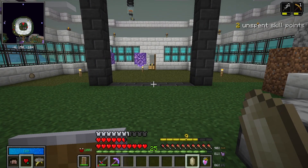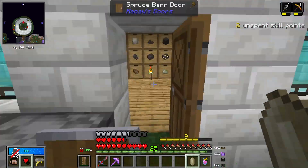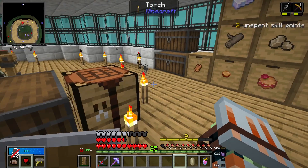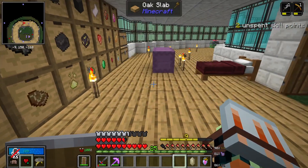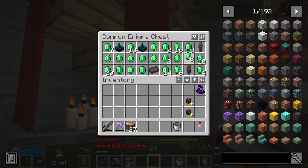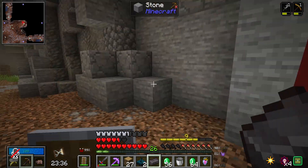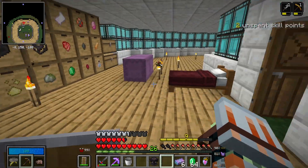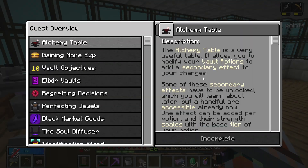Quest wise I think our next quest is to craft this which requires a lava bucket, so let's do that. Let's quickly just grab enough iron for a bucket. I've also just spotted a purple chest — let's open this and it has once again a lot of emeralds, netherite and some sculk. I think let's actually take the villagers with us. And that can now go over here with the rest of the actual blocks. This is the next quest.